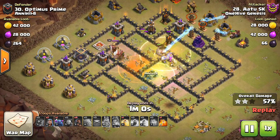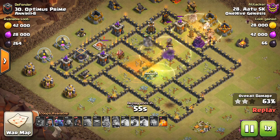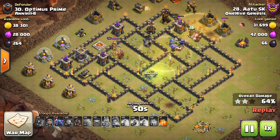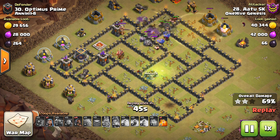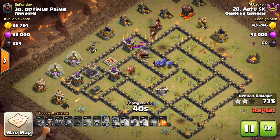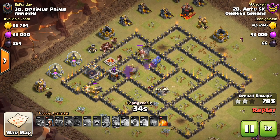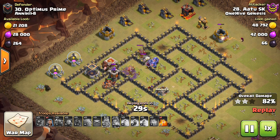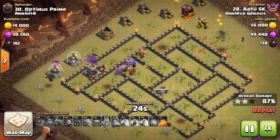Nice heal spell on the bowlers and Wizards as all those defenses locked onto them. Then comes in with Hogs and a heal spell for them. Crushes that entire side of the base, which was really set up to defend as a stronghold with that Tesla farm. Crushes it with both heal spells — smart, because now he has a ton of troops left up. Uses the Pekka to tank a few defenses — pretty expensive 25-troop tank. Could have got pretty similar value for just a giant probably, but that's part of the swag lifestyle. Nice attack to AtuSK.